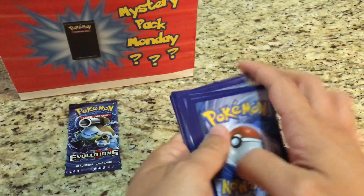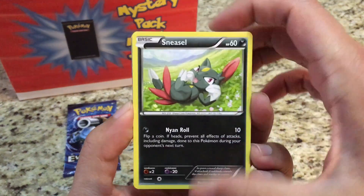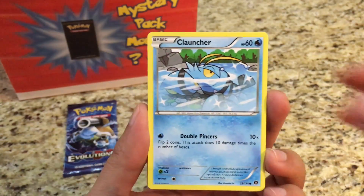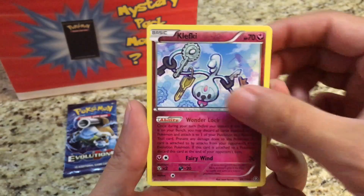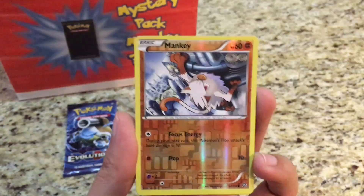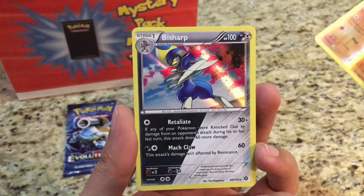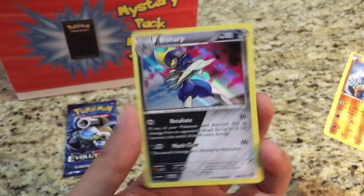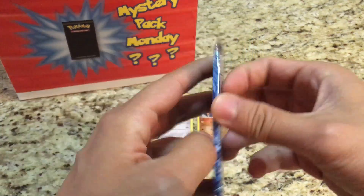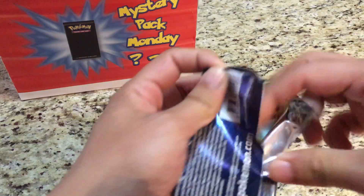All right, so the first pack has a Sneasel, Hoopa, Flareon, Lickitung, Jynx, Clefairy, Captivating Poké Puff. The reverse is a Mankey, and the rare is a hollow Blastoise. Not bad there. Of course, my favorite set — Evolutions — brings me back to my childhood days with the base set reprint.